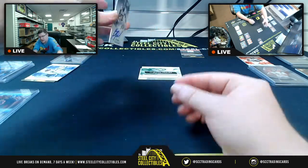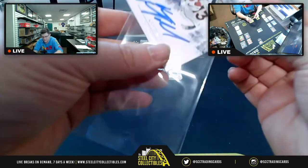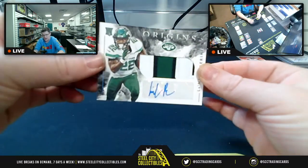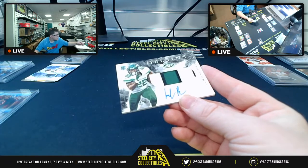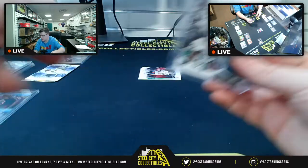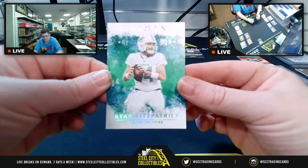NFC East then out west — look at the autograph on that one — rookie auto KJ Hamler, AFC West for Steven M. For AFC East, a nice patch RPA for Michael Perrine. Then the parallels: Mitchell Trubisky 183 of 299 for the NFC North, and Ryan Fitzpatrick three of five — a nice low-numbered parallel.